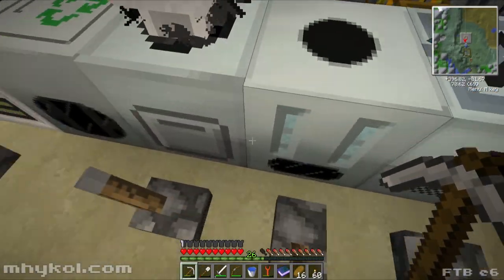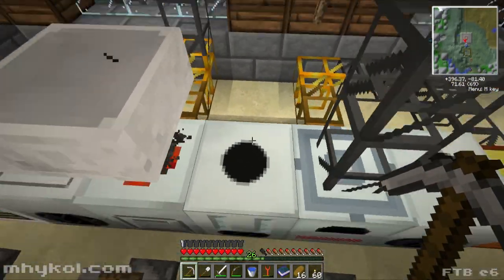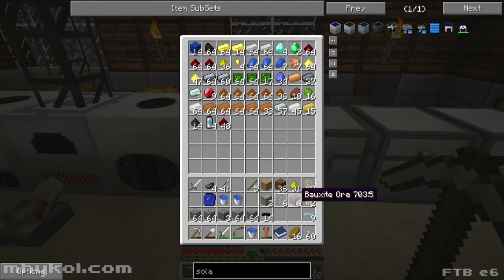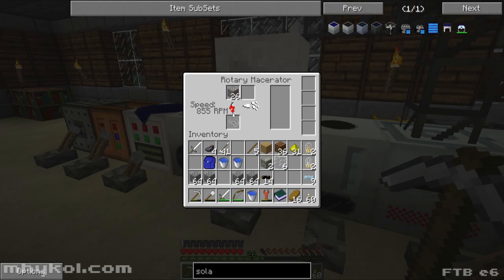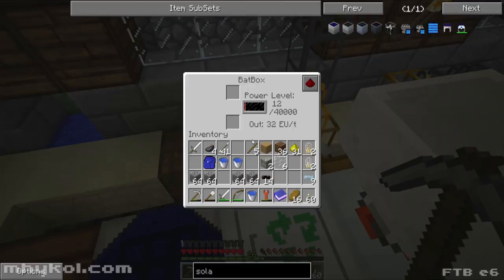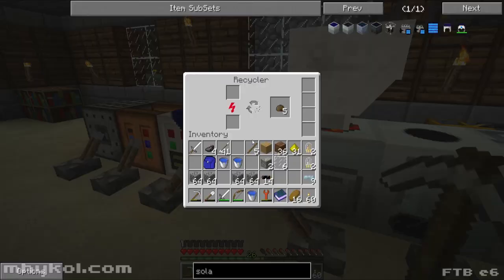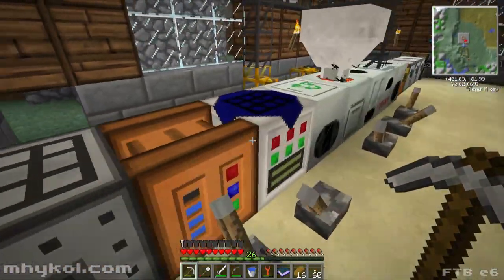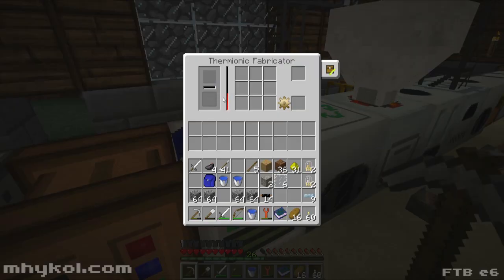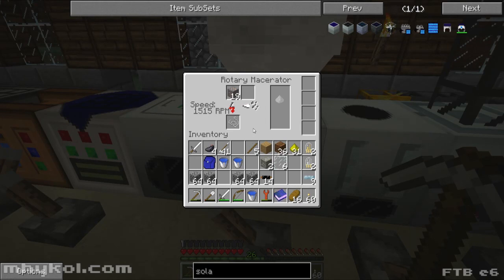Bauxite I'm not too worried about. So that iron goes in — we'll get this heated up. I'll throw the bauxite in here. We got silver. Are we losing power already? Uh-oh — out of power already? What's going on? Oh I know why — I left that running. Whoops — all right now they should start getting... or at least they shouldn't lose power anymore.